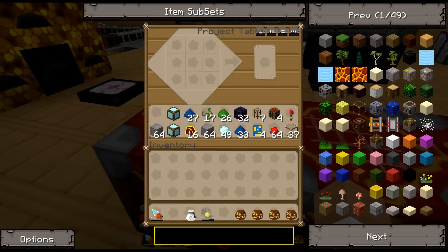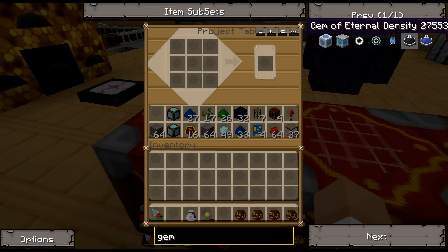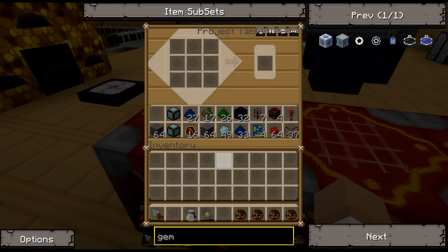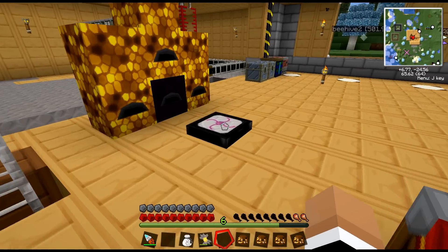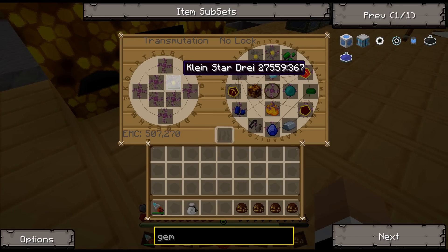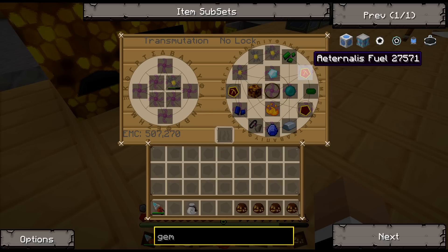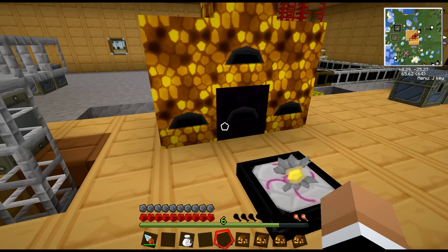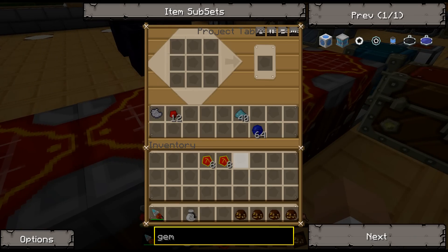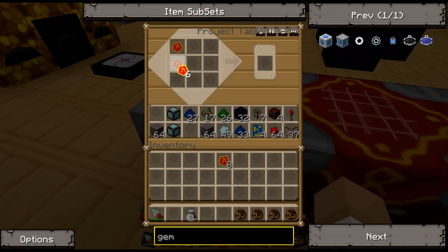I need to make this which requires alternius fuel — that stuff's expensive. I thought it was mobius. Let's pour that in there and give that to my Klein star: alternius fuel one through eight, and one through eight again. Let's get that Klein star put back in so we can continue charging it.